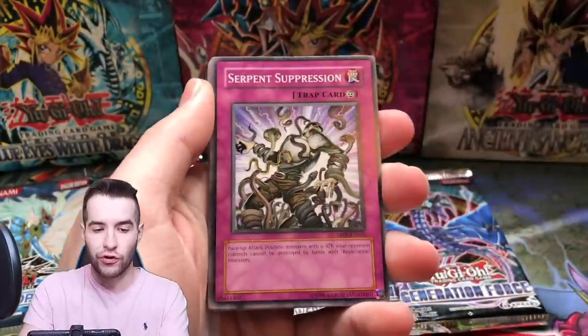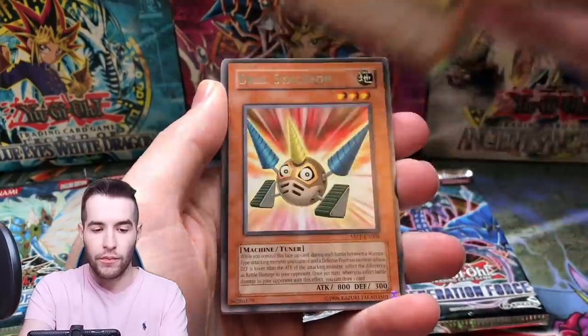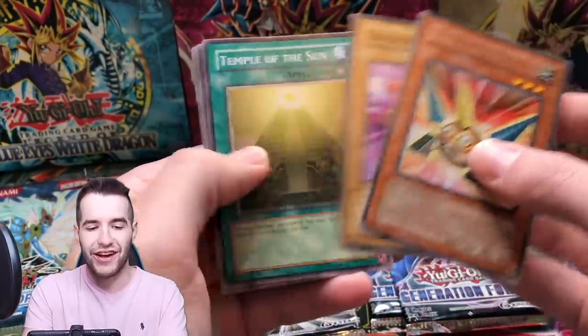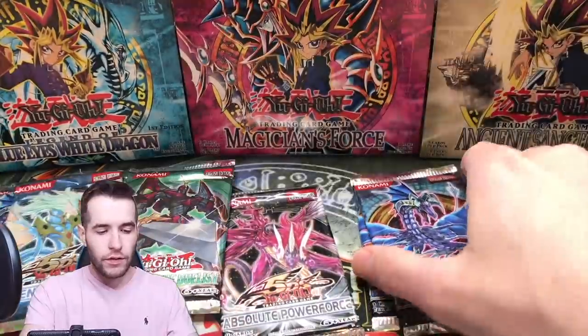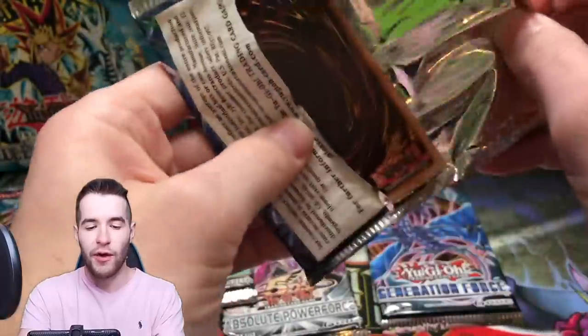Ninja Turtles Servant, Suppression Former Spider, Power Invader, Drill Synchron, Unicycler. We've still got four Generation Force packs so we might want to go through those — can we get Number 17? Why can't we ever pull that one?